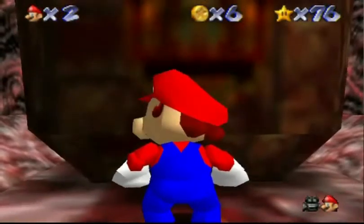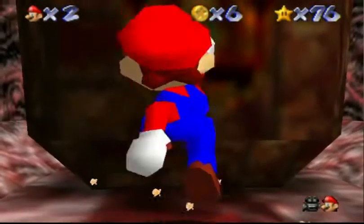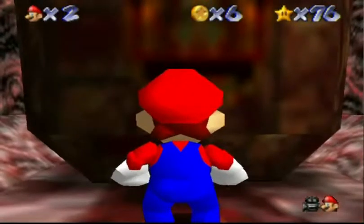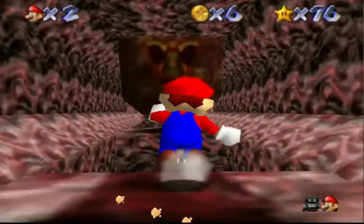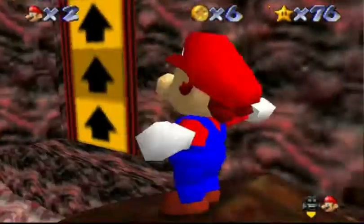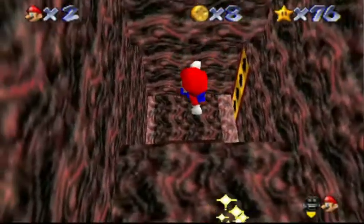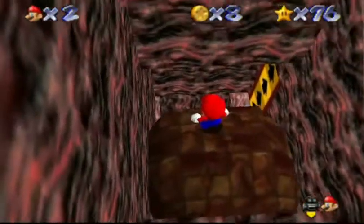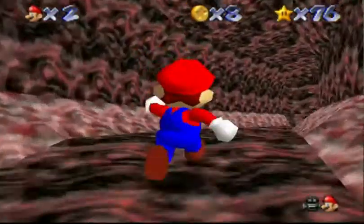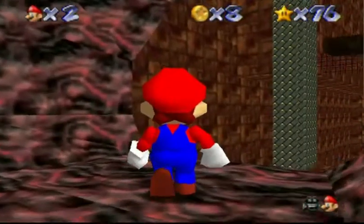Also, don't touch the slightly slanted sides of the thwomp — those have the property of lava, so you obviously don't want to touch that. You can touch the pink sides right next to it. Finally get to go — quickly avoid it. There's a coin on there, and there are little arrows showing you can go up. Now entering this room.